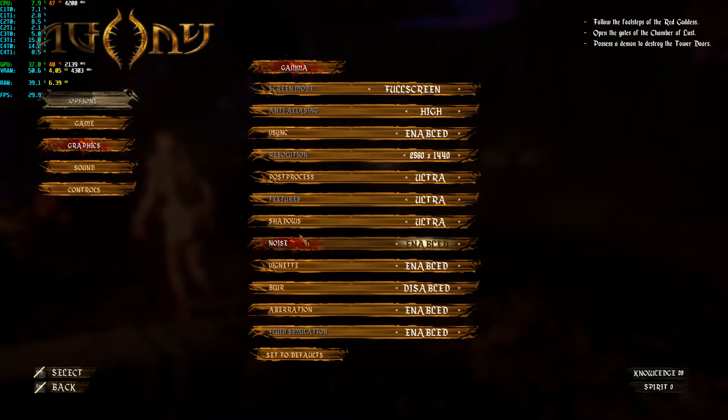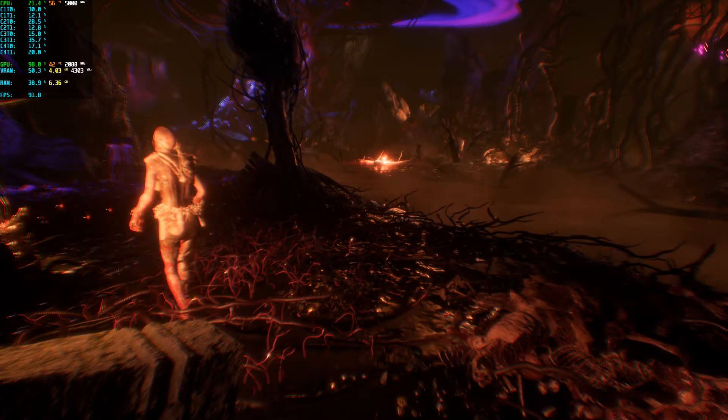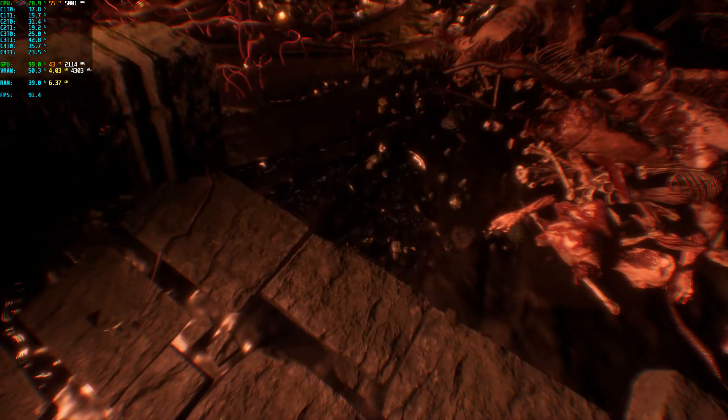So if you go into graphics and set shadows to low — there we go, now it's back up to 93 FPS.